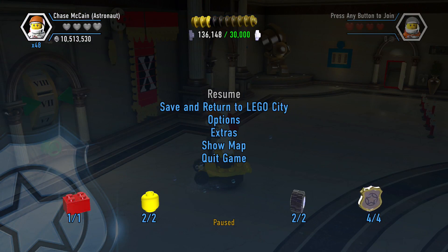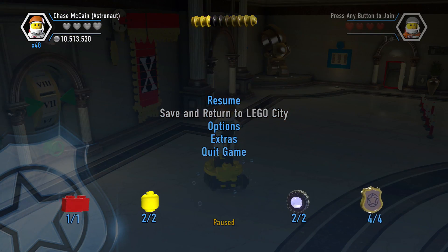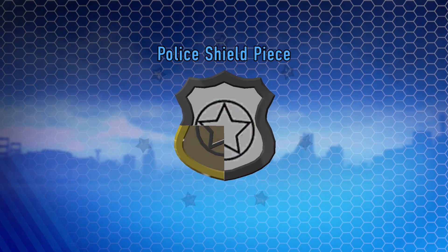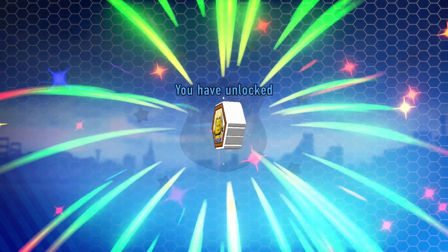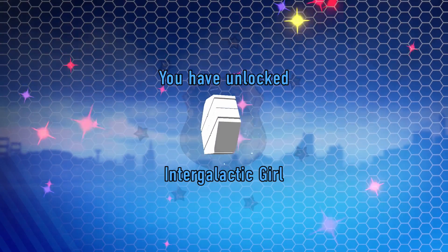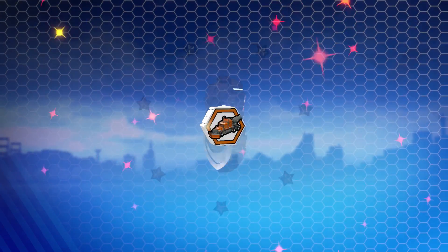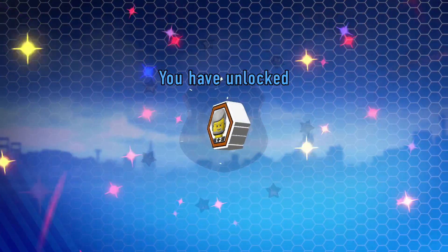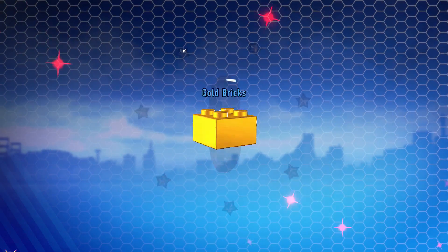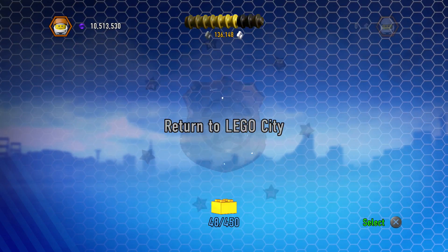So that means we've gotten the one red brick, the two secret characters, the two secret vehicles, and all four pieces of the police shield — so we should be able to save and return to LEGO City. That level was a bit of a challenge, but I'm glad we got it done. Which means we're also going to unlock the Intergalactic Girl, the Gatland Vehicle, the Relocator Vehicle, the Bank Manager — all really great stuff. That gives us gold brick 48. Let's return to LEGO City and try to move on to the next level.